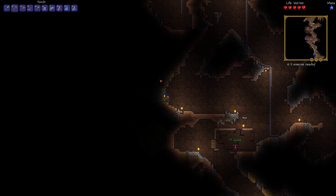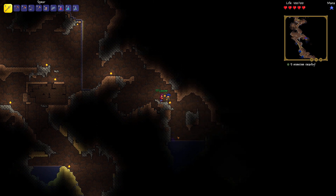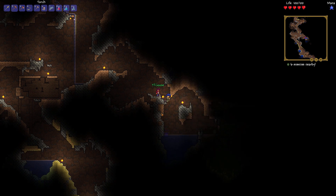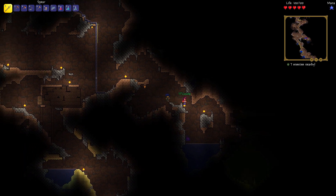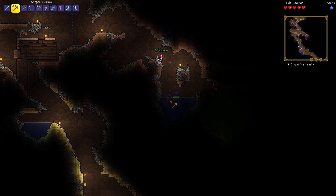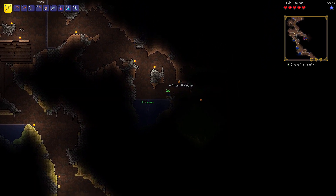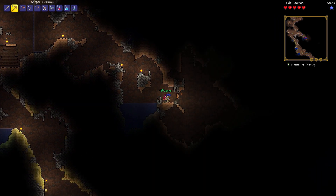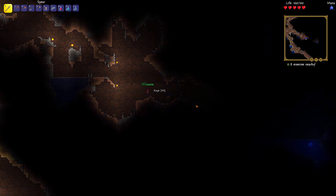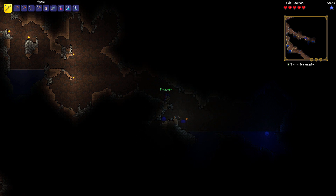You can also make wooden platforms if you need. Do you see the little drippy water coming off the cave wall right here? That must be a new animation. Yeah, it is — that's new, because that is not from before by any means. My enchanted boomerang — it's a light source! Check out the jellyfish over there. Yeah, we have eight enemies nearby, by the way.